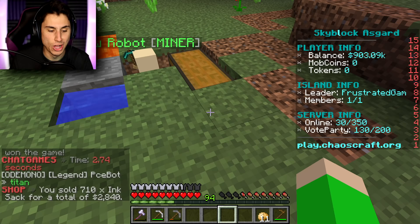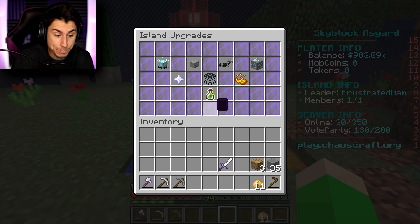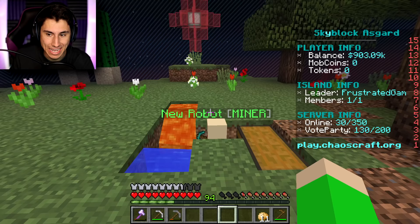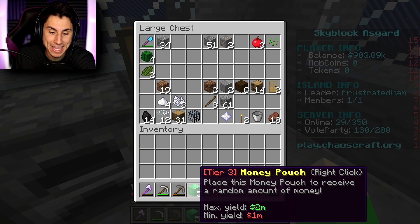I sold all the stone, all the lapis, all the redstone dust, and all the sugar cane, and now I'm up to nine hundred and three thousand dollars. If I go slash IS upgrade, I can upgrade my cobblestone generator, so eventually little Jimmy can be mining diamonds, which is actually kind of amazing. It's three million dollars and I only have nine hundred thousand, but I went to the shop and bought these money pouches that give me like millions of dollars - the minimum I get is a million per block and the maximum is two million.